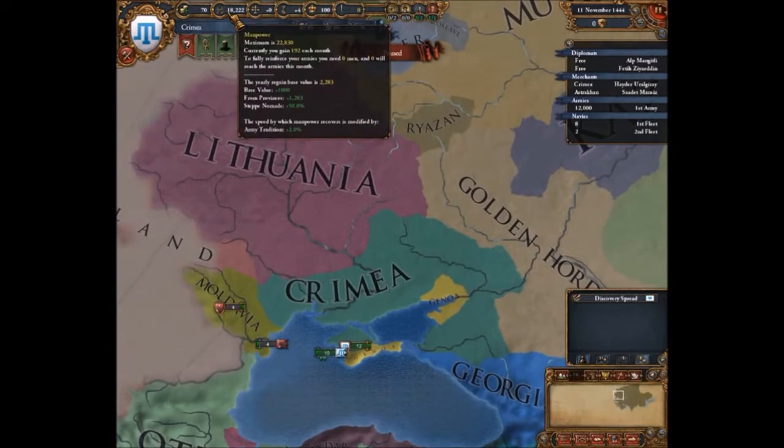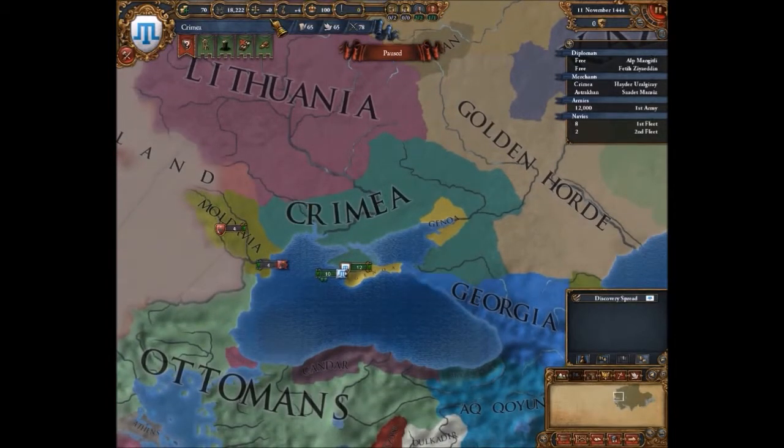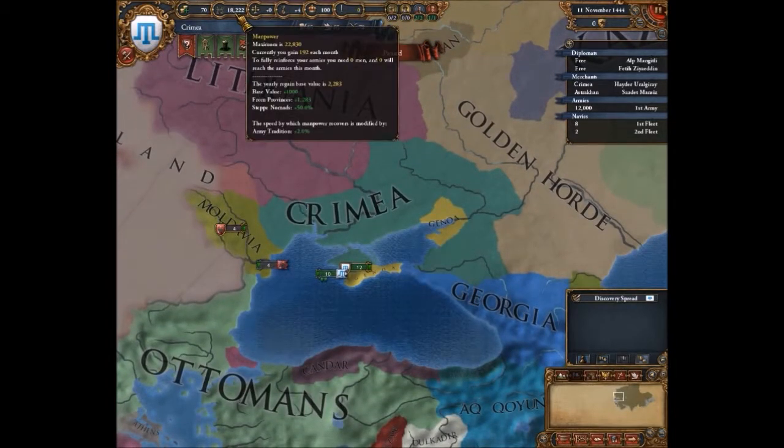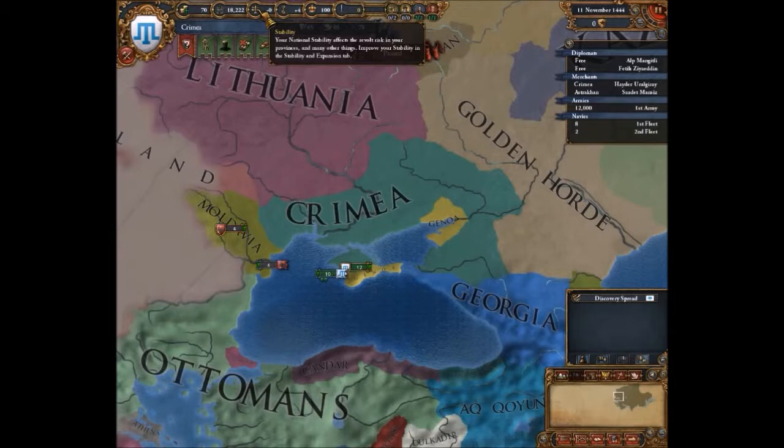Money is self-explanatory. Manpower is how many men you can recruit — what's in your pool to recruit from. So if I wanted to recruit a unit, I'd take 1,000 manpower away from the 18,000 I'd have. Stability works from minus 3 to plus 3: minus 3 means you're theoretically unstable, and plus 3 means you're perfectly stable. By default it starts at 0.